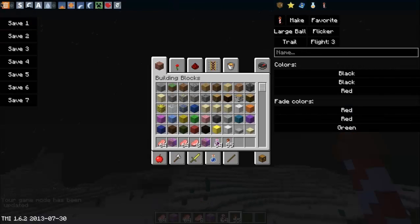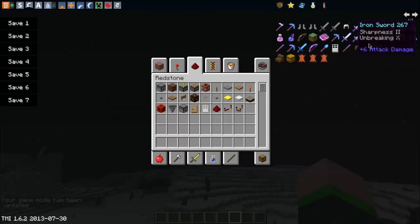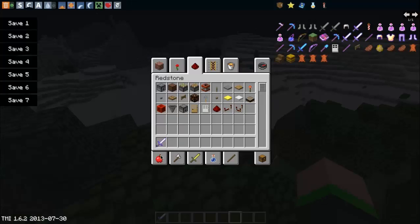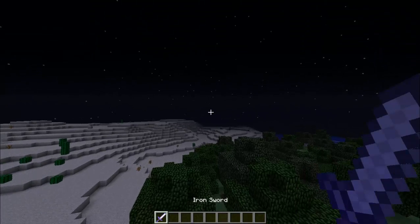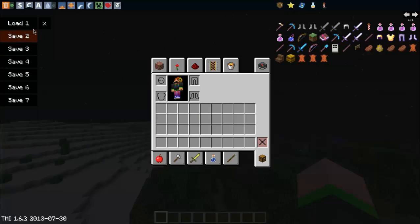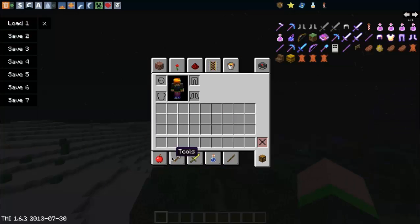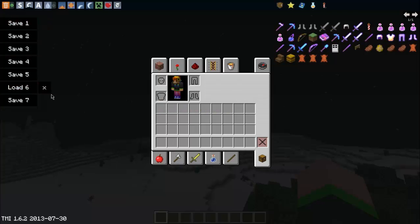You can change to creative, or if you shift-click it'll delete everything. Delete mode is on or off. Let's say you have super good armor and an awesome sword in survival — you can go to save, drop the sword, go back to the save, and it'll bring it back to your inventory. You can double-click it and it gets rid of stuff. There are up to seven saves.